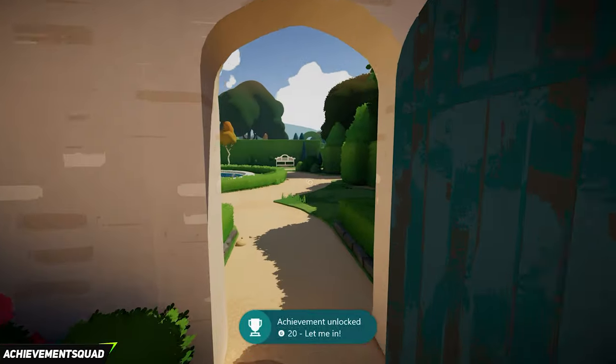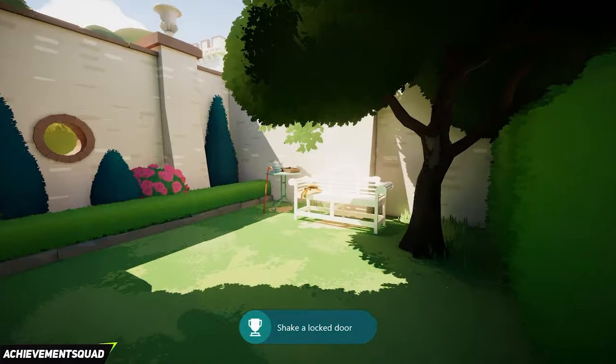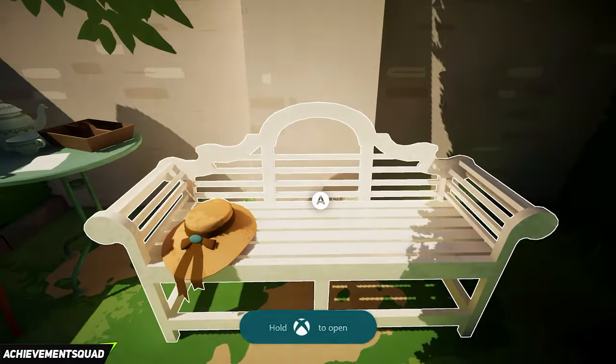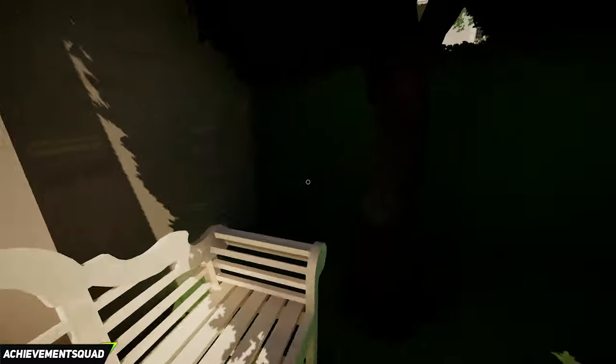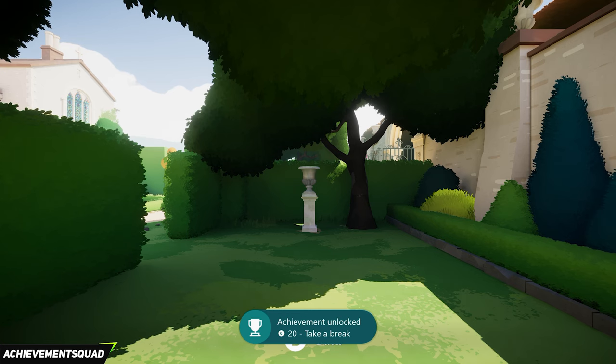Turn around and go back out the green door, but this time head right into the gap in the hedge and take a seat for one minute — that's going to get you two achievements: one for taking a seat and the other for taking a nap. I'm not going to make you watch sitting for one minute, so I'm going to cut this short.